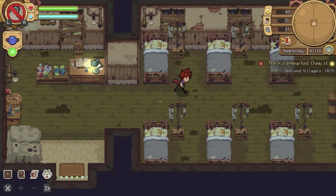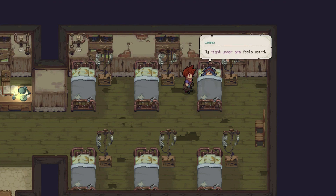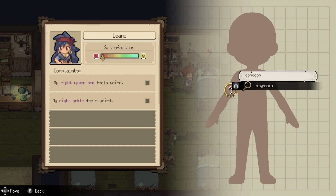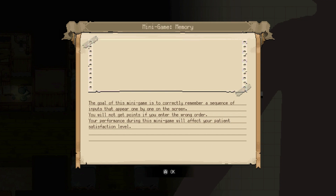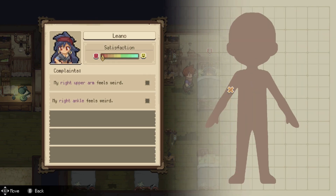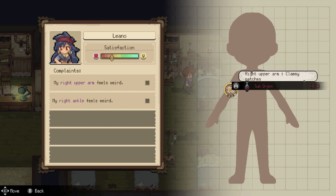We're going into here because it seems like we have somebody. A patient says their right upper arm feels weird. This is the first time we're getting this version of the minigame — a sequence of inputs appearing one by one. The goal is to correctly remember the sequence; you won't get points for wrong order and your performance affects patient satisfaction. Down, left, down, down... then down, up, right, left. That's pretty easy — not bad at all. I guess there are gonna be different kinds of minigames, because I thought it was the same one the entire time.